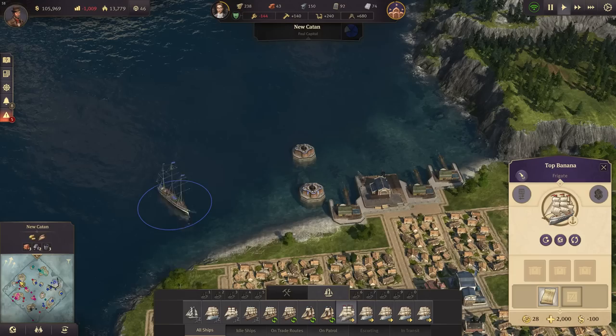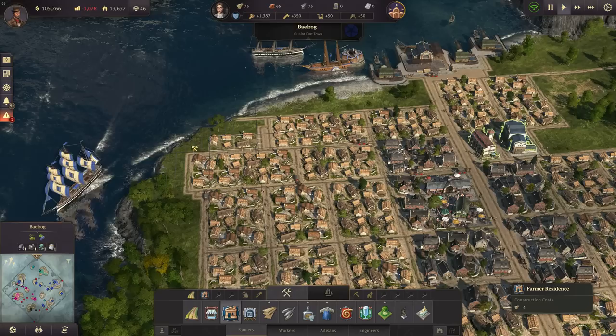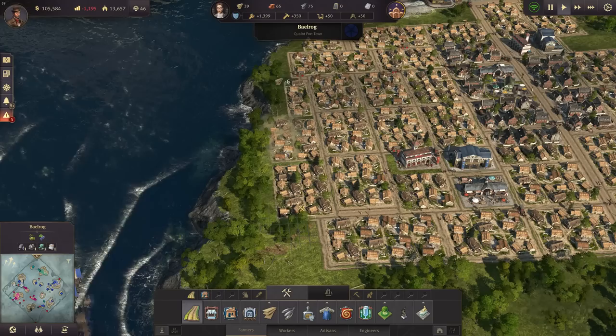In the meantime we have still this build here which we want to make a city of, so we have to continue building some houses here naturally. Some more houses and then also some more workers.